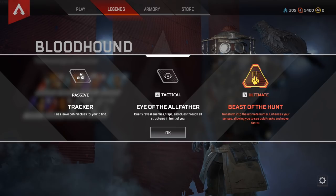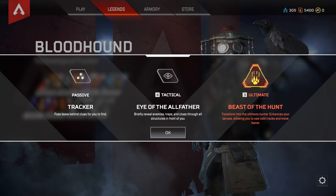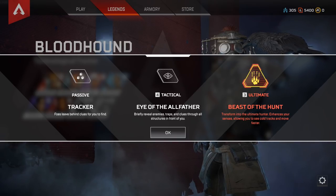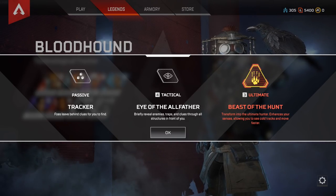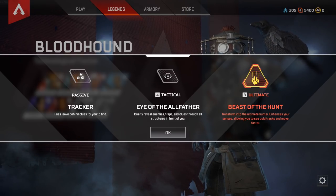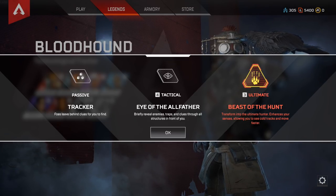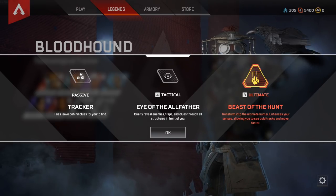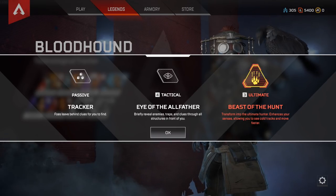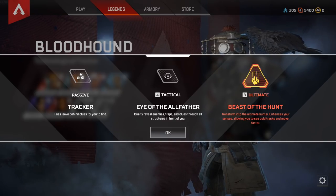The first Legend is Bloodhound. The passive is Tracker, which allows you to see little indicators on the map that let you know an enemy has been in the area. The tactical is Eye of the Allfather — kind of like a radar or sonar that tells you where all the enemies and other stuff is. However, it doesn't update during the duration, so where they first show up is not necessarily where they'll be if the enemy has moved. Also keep in mind the enemy can see when you use this ability. The ultimate is Beast of the Hunt, which lets you move significantly faster, see the tracks of where enemies have moved, and gives you complete x-ray vision of all enemies in the area.